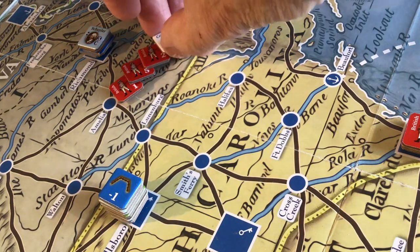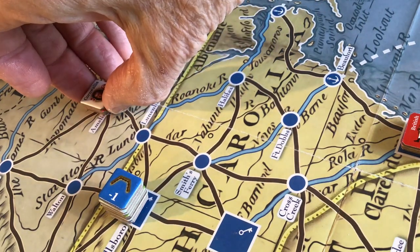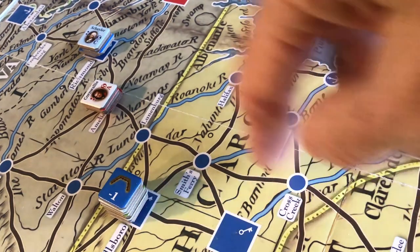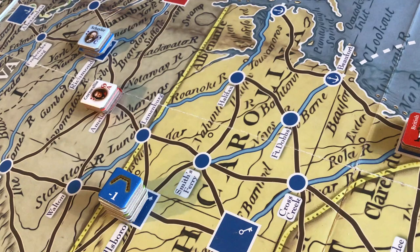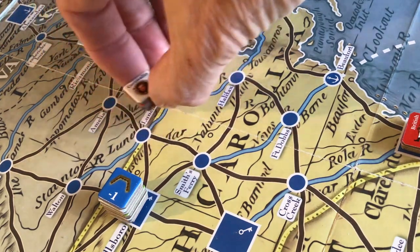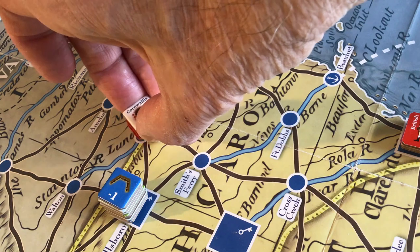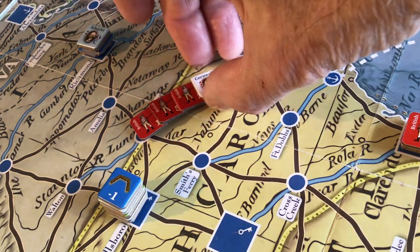Schuyler would be on the seven table adding one, and Cornwallis would be on the eight to fourteen table adding three. So it really doesn't make a lot of sense for Schuyler to fight when he doesn't have to. So he will roll retreat before combat. He rolls and gets his initiative. So once again the battle eludes Cornwallis. Schuyler retreats to Amelia. Cornwallis left Cross Creek — one, two, three — he's got one moving point left, so he can go into Virginia. Whoops, we got a new rule here.